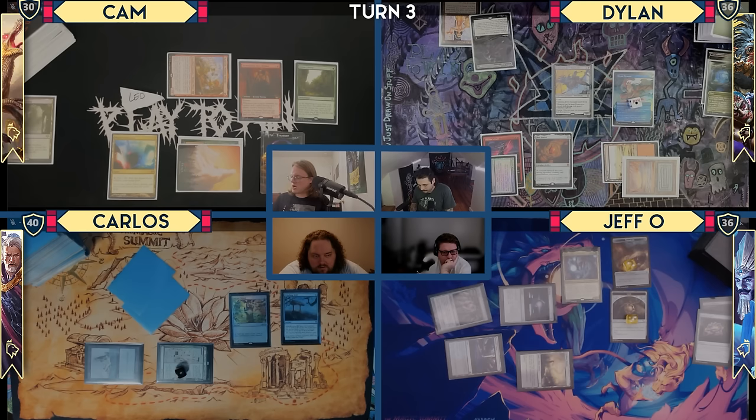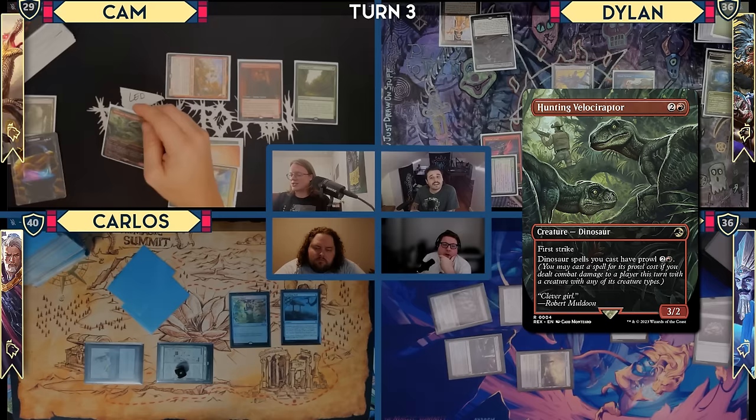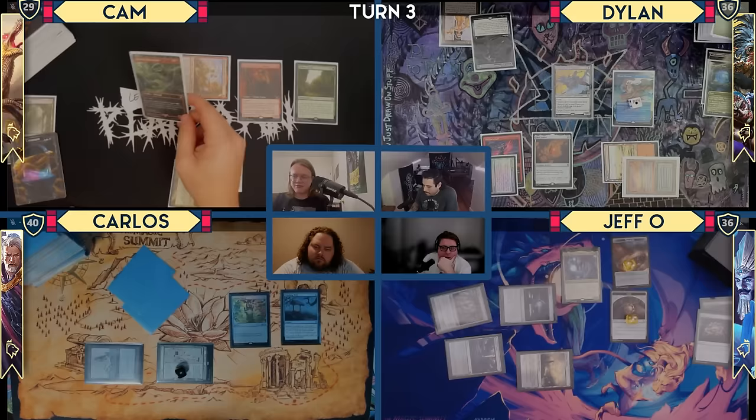I will use these two Treasures and lose a life to cast a Hunting Velociraptor. This is a 3/2 with First Strike, and it says Dinosaur spells you cast have Prowl, which means if this hits a player, I can cast Dinosaurs for two and a red. I got LED and this Hunting Velociraptor. I will pass the turn.